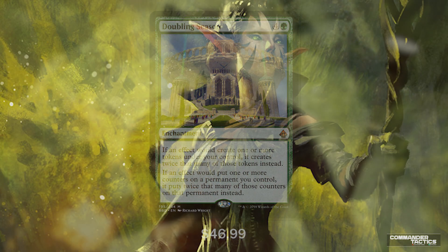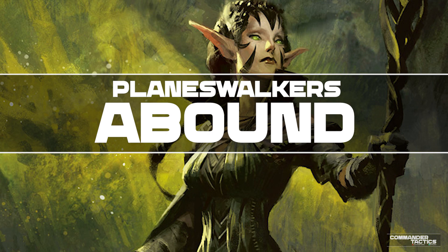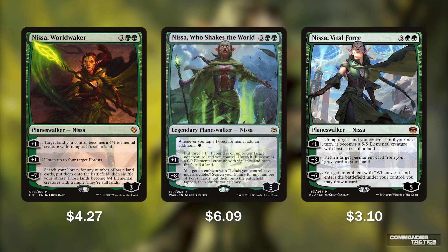Let's look at all the amazing planeswalkers we've selected. Starting with the Nissa Triumvirate: Nissa World Waker, Nissa Who Shakes the World, and Nissa Vital Force. Nissa World Waker lets us animate a land into a 4/4 or untap 4 forest lands for plus 1 each.